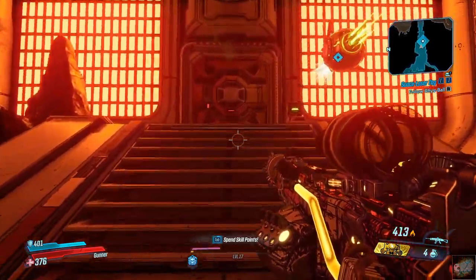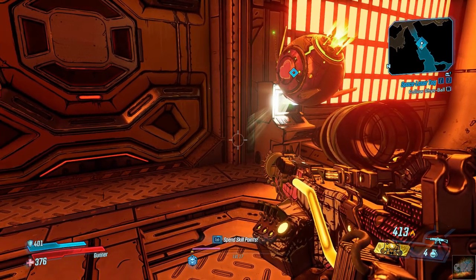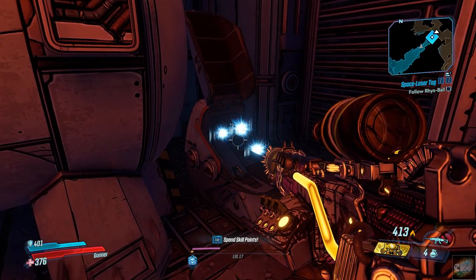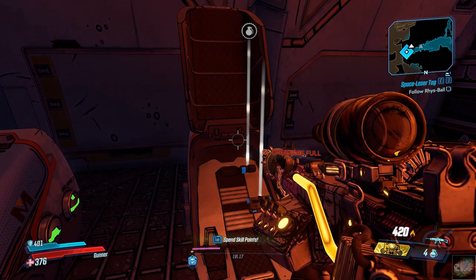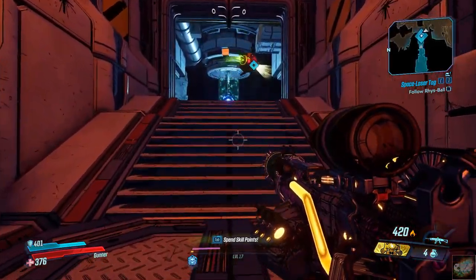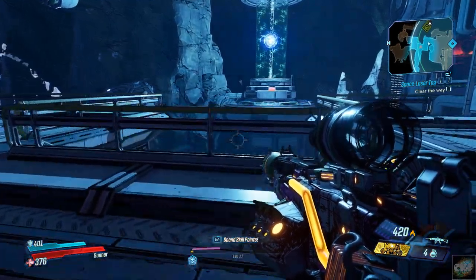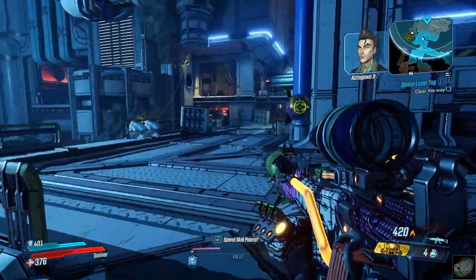Time to stop that laser and get your Vault Key Fragment. For Atlas! Ball scan complete — that does not sound right. This way to the control room! Alright, Rhys Ball — this is a pleasure sphere, not a death sphere. I've got lubricant, music protocols, and an ambient light show. So you're gonna have to clear out those troops, Vault Hunter. We got troops to clear out? Where are they at? Down over there.